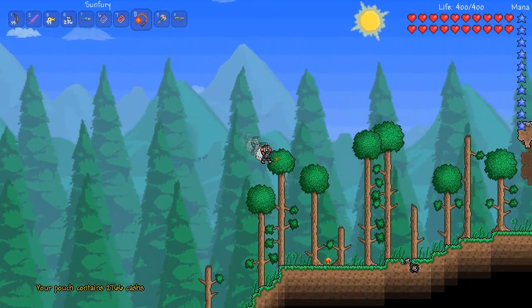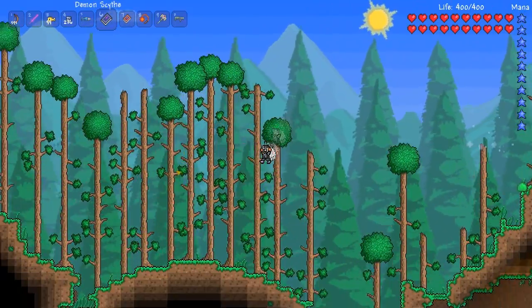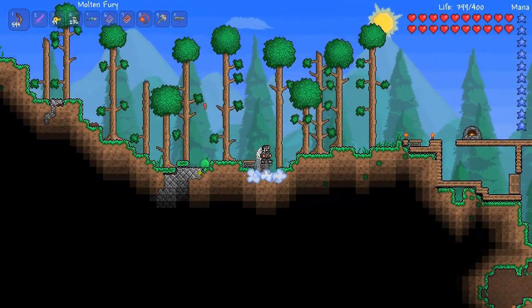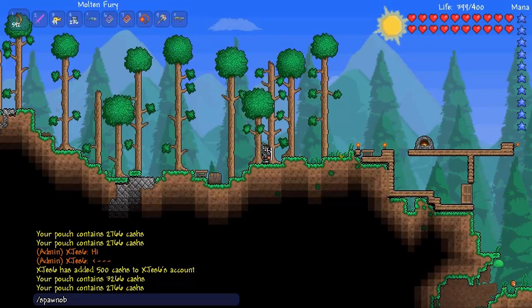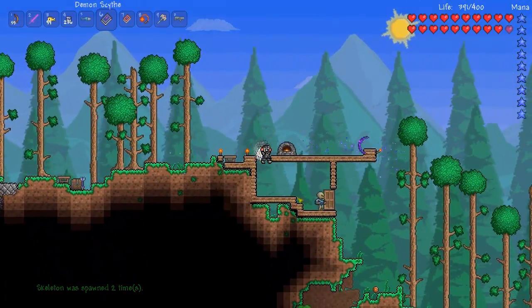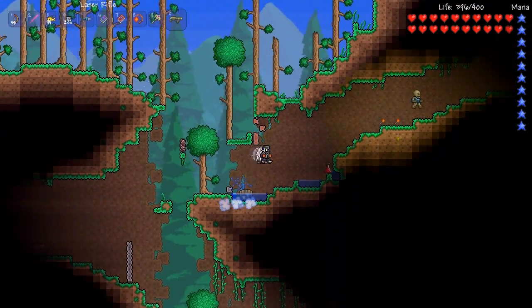The easiest way to get money is by killing mobs. Let's see if you can get money from skeletons. I know you can get money from zombies but that only works at night — I've been testing and experimenting. You don't get anything from blue slimes or other slimes. Let's spawn some skeletons and try. Okay, you don't get anything from skeletons either. It seems it only works at night.